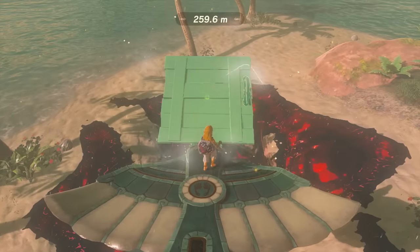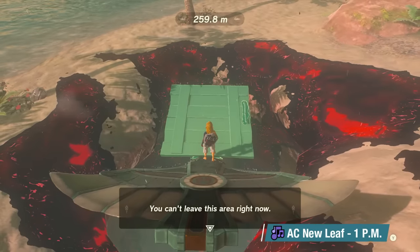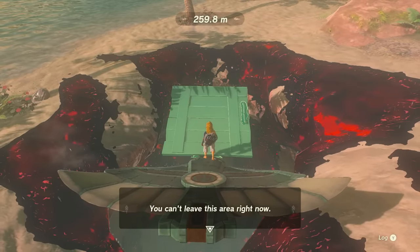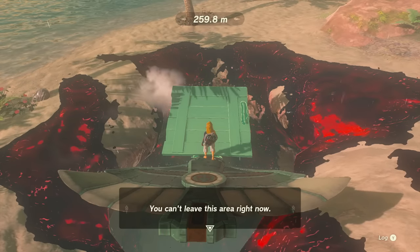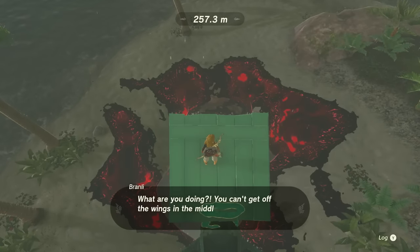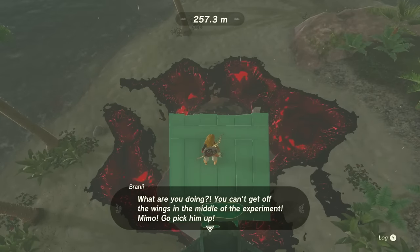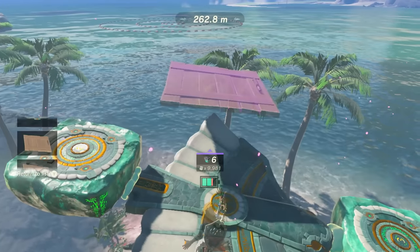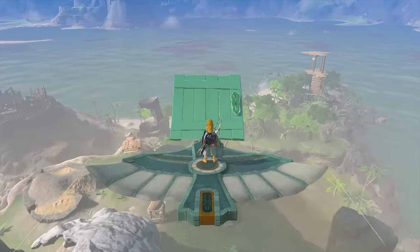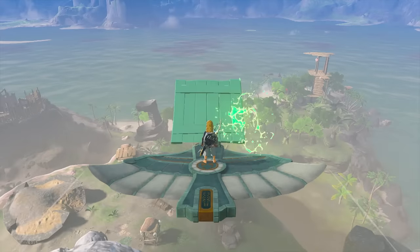Troubleshooting: if neither Link nor the wing moved after the mini game, first check what's in the dialogue box. If it says 'you can't leave this area right now,' that means you are too low to the chasm and need to start just a bit higher. If it says 'what are you doing, you can't get off the wing,' then you might have failed the fuse entanglement. You can fail fuse entanglement if you don't have the weapon you entangled attached to the board, lost it somewhere along the way, changed shields or weapons, or it was never entangled in the first place. If this method is giving you issues or you'd just like to try another way, you can skip ahead to the horse method.